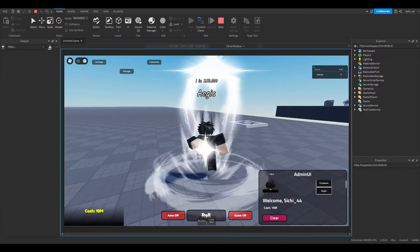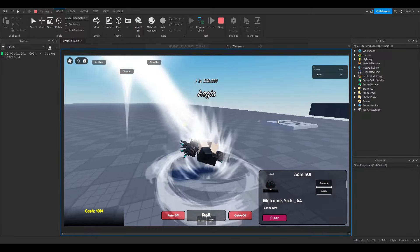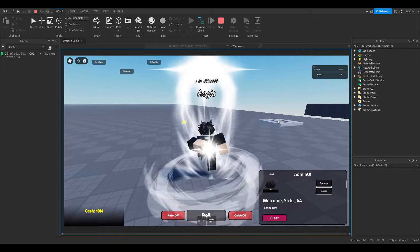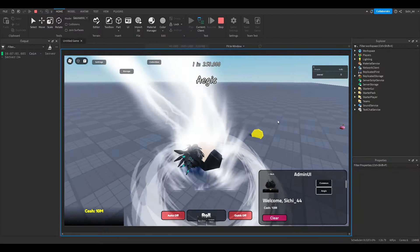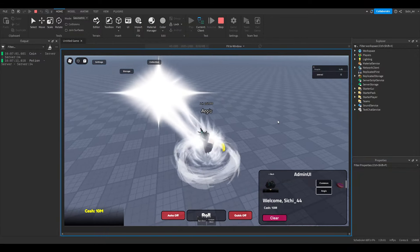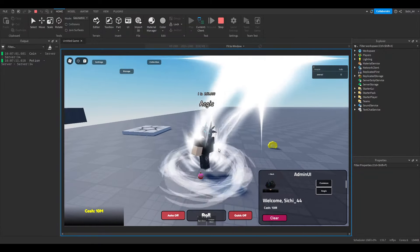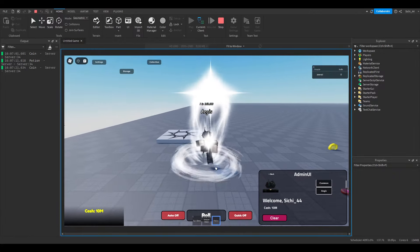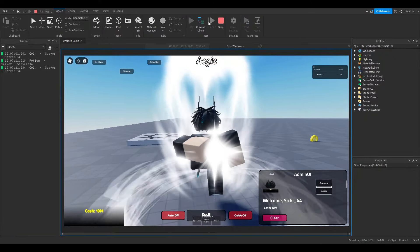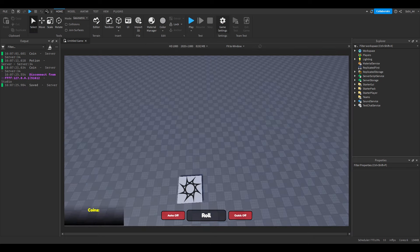Hey guys, welcome back to this new episode. Today we are going to make a weather system for our game. In the last episode we made collectibles — the potions. You can pick them up but they don't really do anything yet; they should go into your inventory, which we'll handle once we build the inventory.